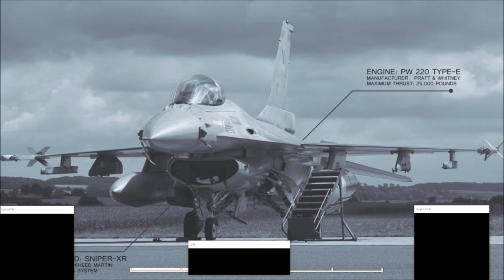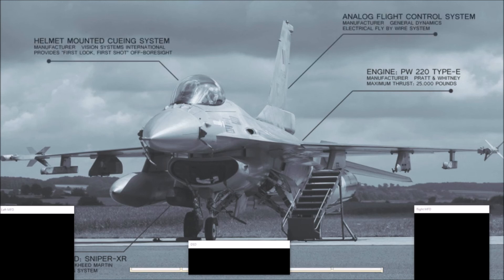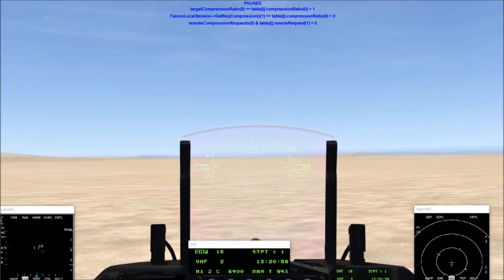Darius, what is your bulls? The escort is down — bulls 0-5-6, 4-0-3-6. I'm getting locked, I'm turning off. I'm getting locked. Weapons away. I'm still inbound, about a minute out. Missile launch, missile launch — SA-2 from the north.